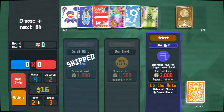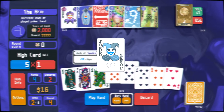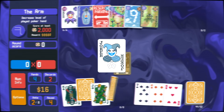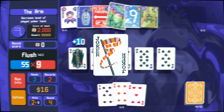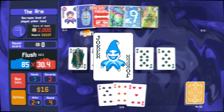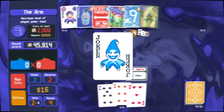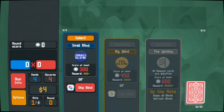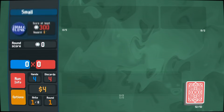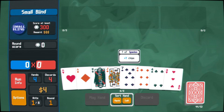There are several Jokers that give you chips if you meet certain requirements, like the Sly Joker, which gives you 50 chips if you score a pair, or the Banner, which gives you 30 chips for each remaining discard, or even the Odd Todd, which gives you 31 chips for every Ace, 9, 5, 3, or 7 that you play in a hand. Chips come in large quantities, they are great for the early game, and most are obtained through common Jokers which are quite affordable.